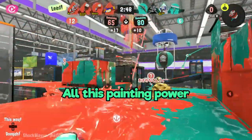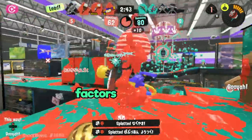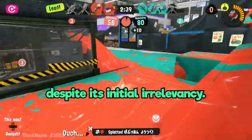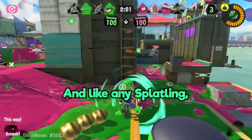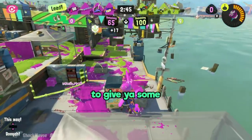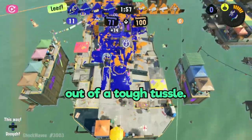All of this painting power is the perfect storm to make the mini a special output powerhouse, and with all of these factors combined, the mini is a pretty well-rounded support weapon. Like any splatling, I recommend equipping some run speed up for that increased mobility, ink saver main to give you some leeway on your charge cycles, and quick super jump to help you out of a tough tussle.